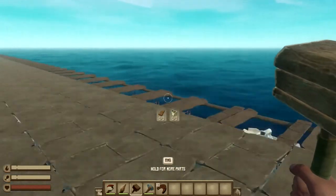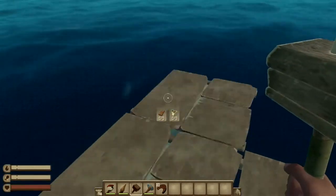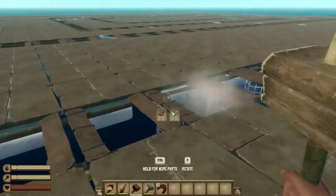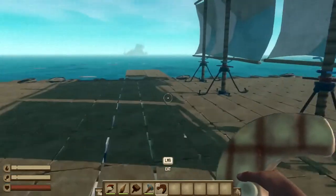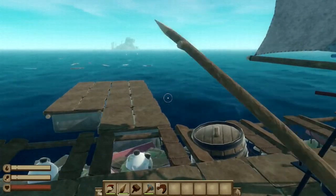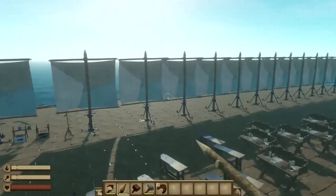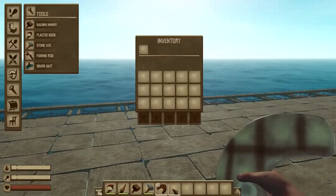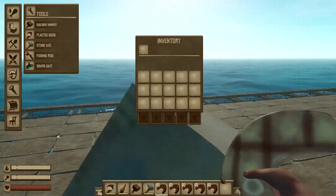I don't have any wood or plastic — it says zero, zero — but I can still build. I can't die, and I can one-shot stuff. For example, if a shark came I could one-shot it. And I can duplicate stuff — if I just do that, it duplicates all of it.